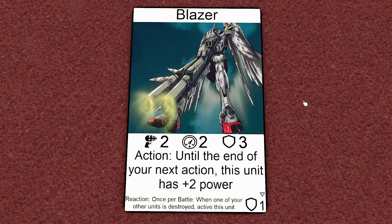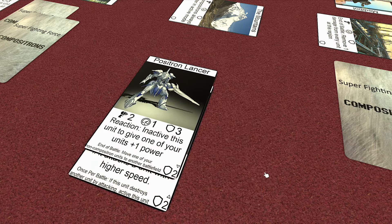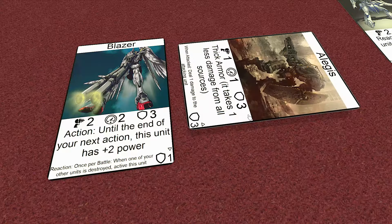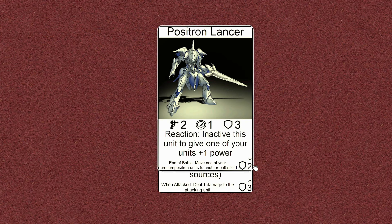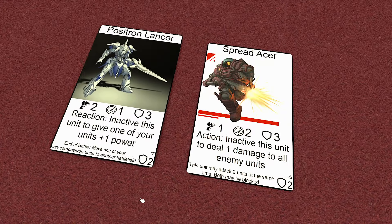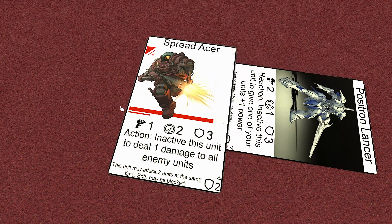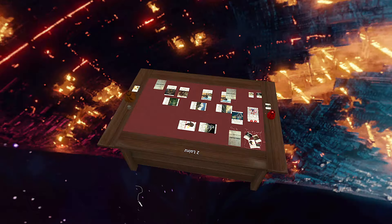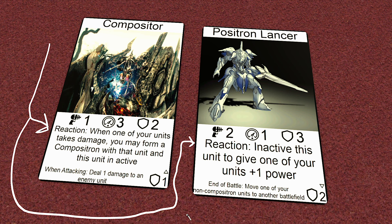The other actions are pretty simple. Using an action means you just look at a unit's effect and do what it says. Combine takes two units and forms a Compositron out of them — they keep any damage on them, and if either unit is in inactive mode, the Compositron enters inactive mode as well. Detaching is taking a Compositron and separating them back into two units. If the Compositron is in active mode, both units also enter inactive mode. If the Compositron is inactive, so are the units after detaching. There are also reactions, which are kind of free actions that you can take whenever a certain condition is met. Whoever is not taking the current action has the first chance to use a reaction, and reactions go back and forth until both players are done.